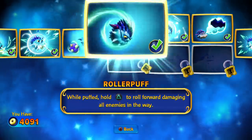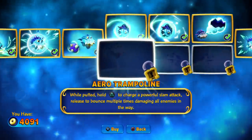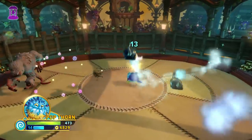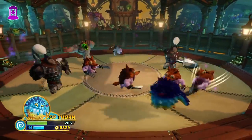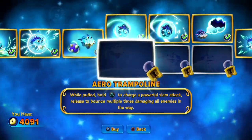And now we are faced with the split paths, with the top path focusing on the puffed form and the bottom path focusing on the small form. So not only do we have to figure out which path is better, but we also have to figure out which form is better. This is a pretty big moment. But first of all, let's have a look at these upgrades.